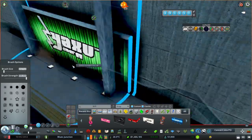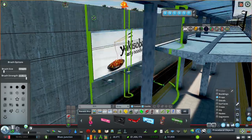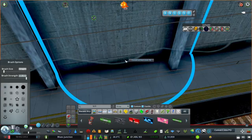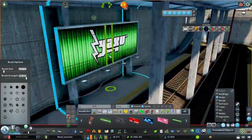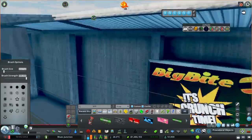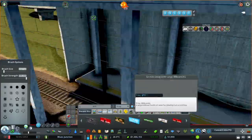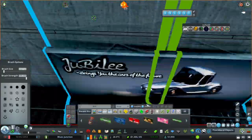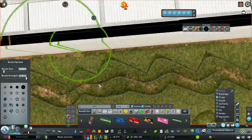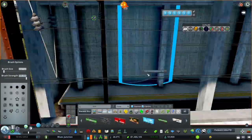I also added some billboards just so it wasn't all gray and boring, using those vanilla billboards. Later on I realized that the lights for the billboards were actually in the way of the trains, so I had to elevate them up, which was kind of annoying because now they aren't as visible.